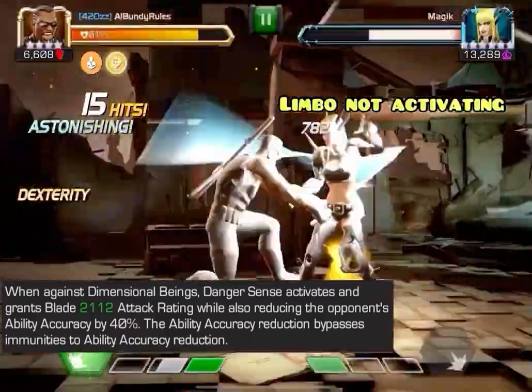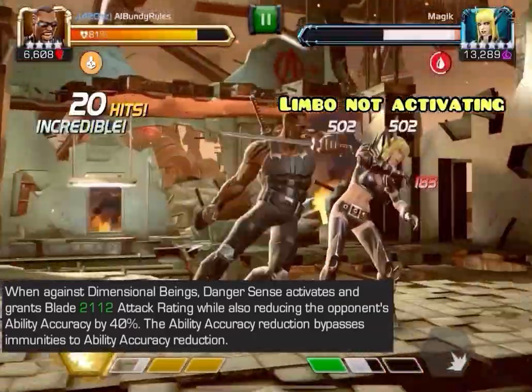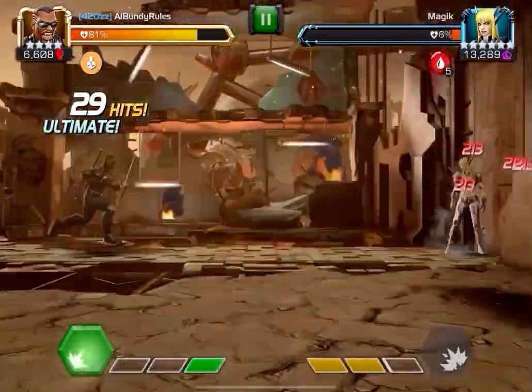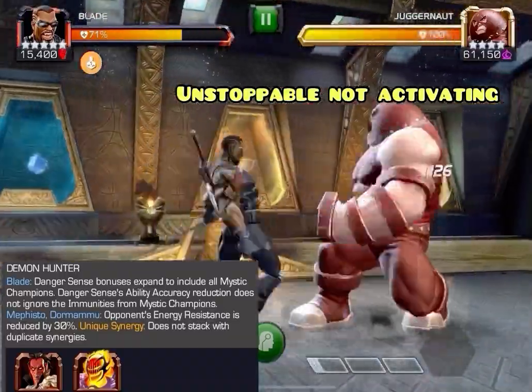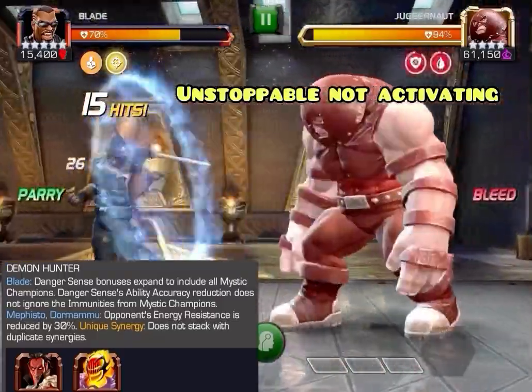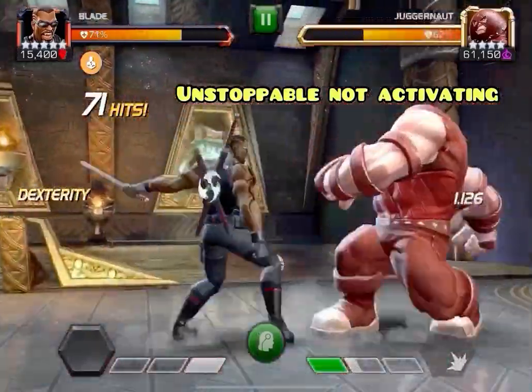First, let's start with Danger Sense. He automatically gets it against dimensional beings, so that's very good. Looking at the hashtag dimensional beings — with synergies he can really shine. He can also get it against any mystic, so it doesn't matter what mystic they are, villain or not, dimensional being or not.